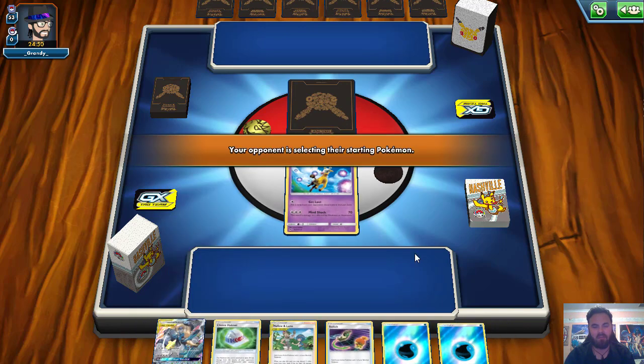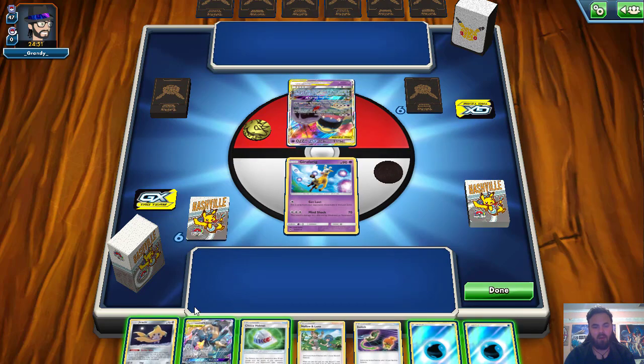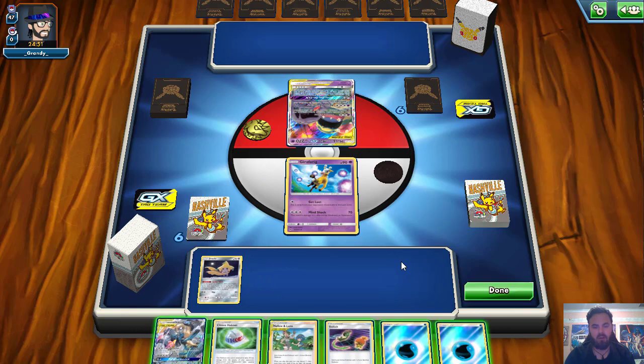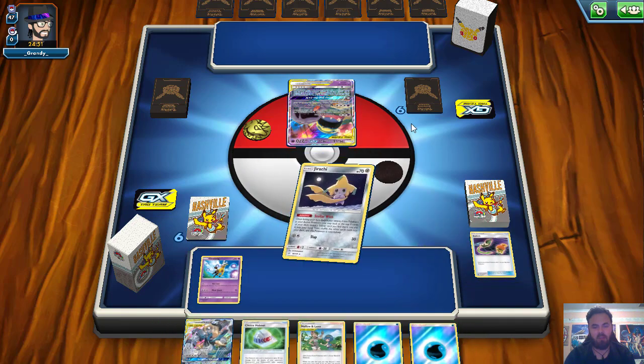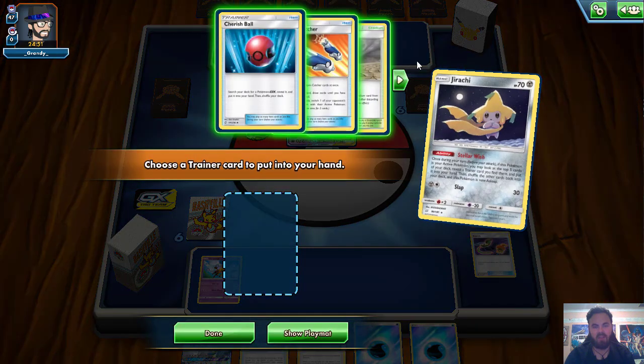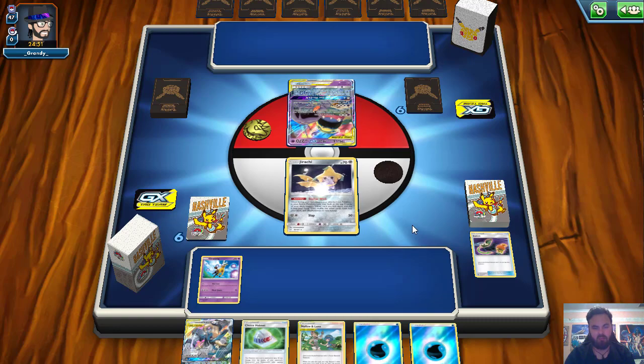Getting this ADP set up as soon as possible is the main premise of the deck. We have opened horrendously though — what on earth is this hand? We'll open with Girafarig I suppose. We're hoping to hit maybe a Tag Call. Tag Call will be good. Jirachi also works, thank god. We hit the Jirachi and now we can actually start playing Pokemon. We're going to Stellar Wish, hopefully hit a Tag Call. We do not hit a Tag Call, but we do hit a Cherish Ball and I'll take it.